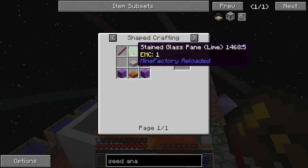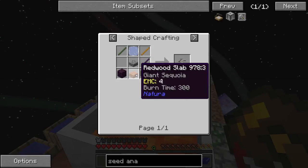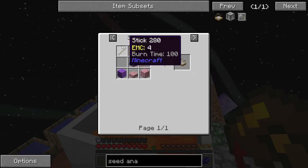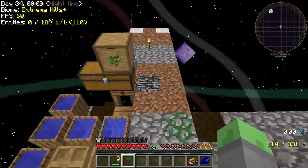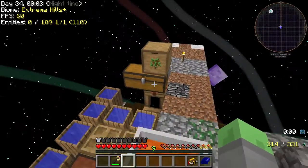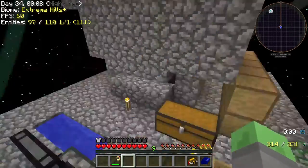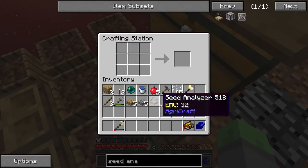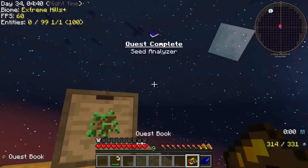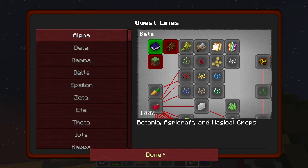The Seed Analyzer requires a glass pane, a stone slab, a wood slab, some sticks - that's not bad at all, actually. It just requires a few basic materials, and then we can get straight into Agricraft and get some crops growing on another little temporary island over here. Here we are - we got our Seed Analyzer, and now our quest is complete. Let's claim these rewards.